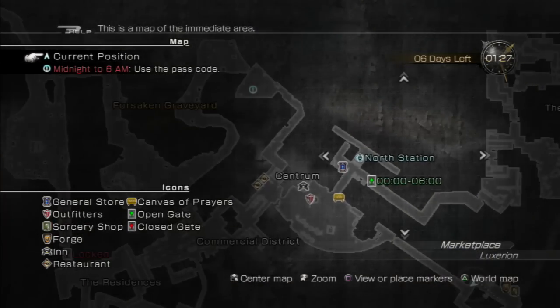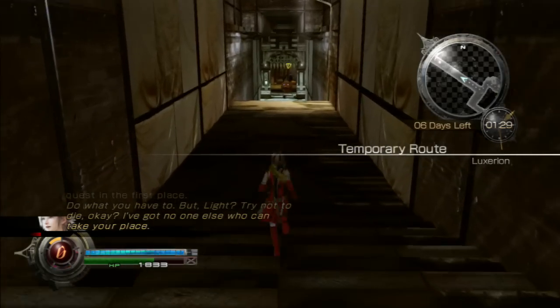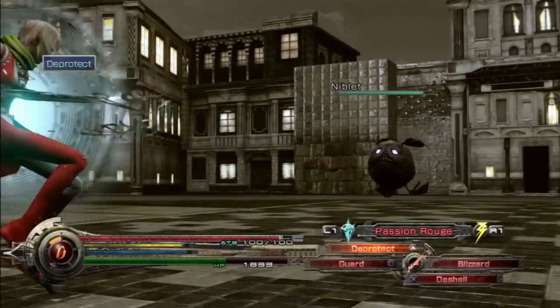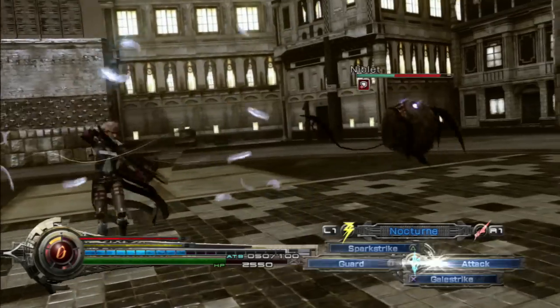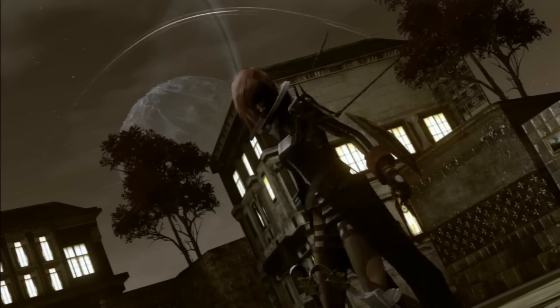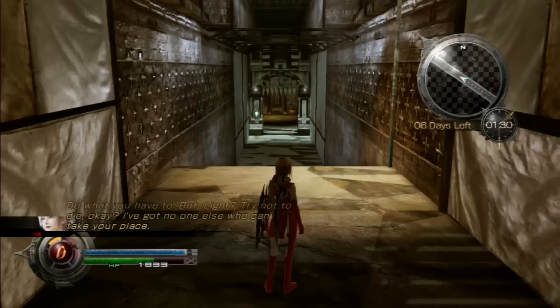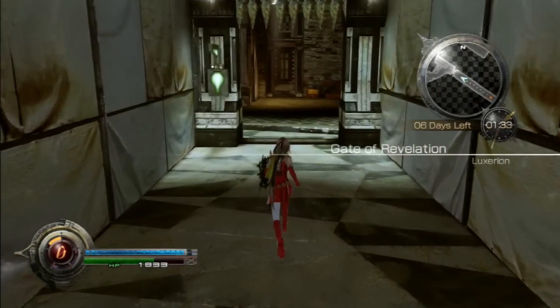Have we got the waypoint on the map? Yeah we have, just up there. Might as well kill this thing. Ignition is useful because they're weak to fire, but some physical attacks will also take them out quite quickly. We just had enough ATV for that as well. Shame we haven't got the Chocobo healing us up. I do need to look at getting a couple of potions to fill up the ones that we've used.